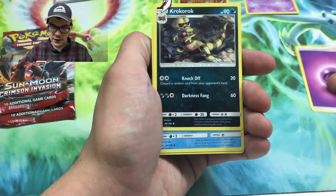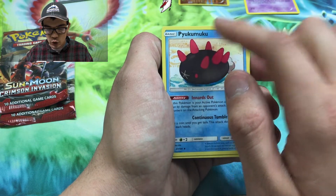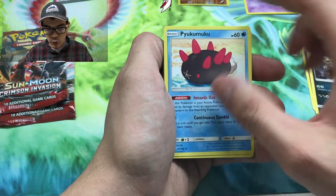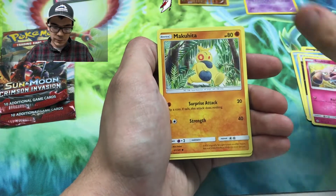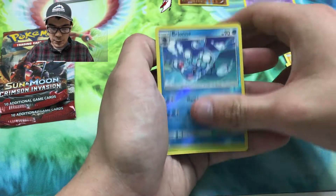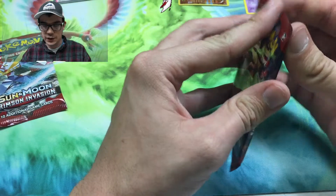I can never say this Pokemon's name — Pyukumuku, I think that's how you say it. We got DCE, Snubbull, Makuhita, Cutiefly, Drowzee, Rowlet, a Vaporeon reverse, and Parasect as the regular rare. Not too good to start out — we're not doing so hot right now.